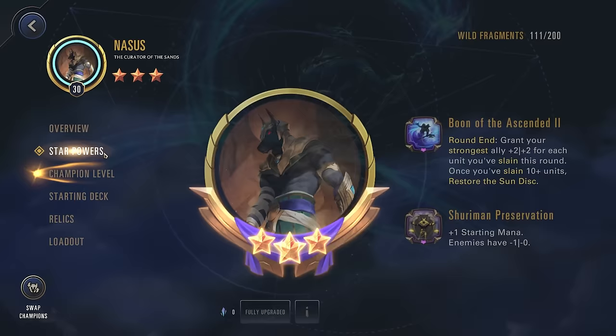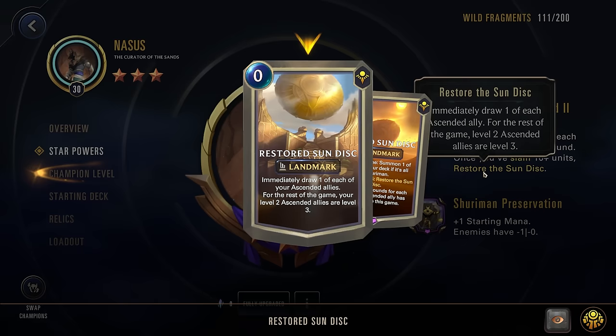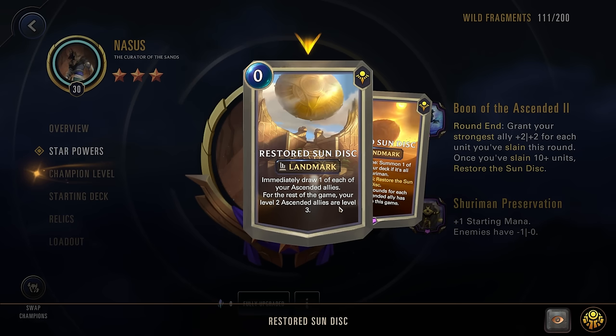First, let's go over his star powers. So we have Round End: grant your strongest ally 2-2 for each unit you've slain this round. Once you've slain 10 or more units, summon the restored Sun Disc. You see that right here - this is how you can get your Nasus to get the Ascended to rank 3 level, so kind of their ultimate level up form.